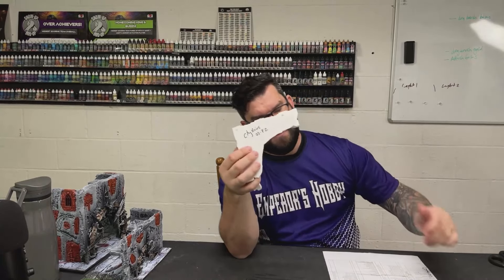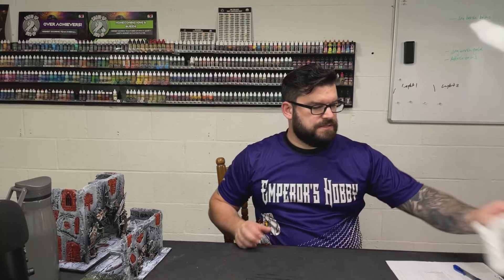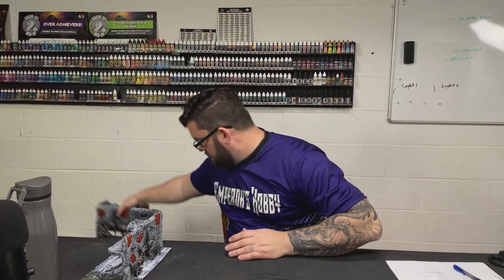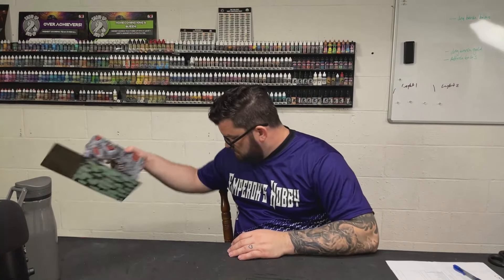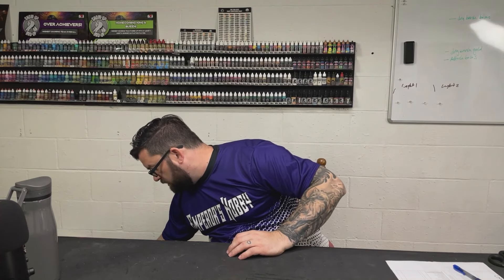Our next step is to lay out these terrain pieces. I have my print list that coincides with the numbers I have here for the city ruins. I'm going to mark up what I need and then 3D print the extra pieces. Let's start with the 3D printed terrain and then evolve into the Games Workshop terrain — we got a few different sets.